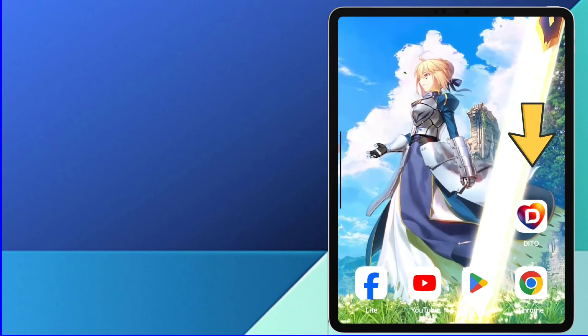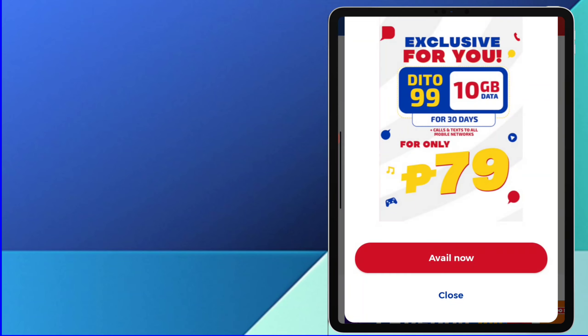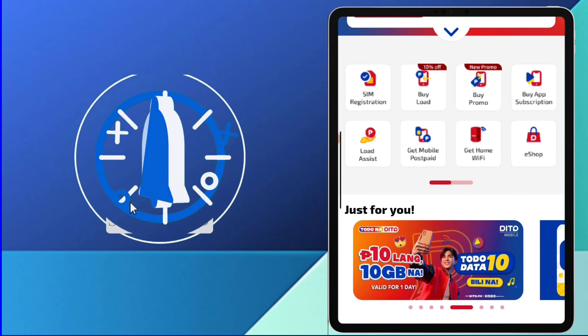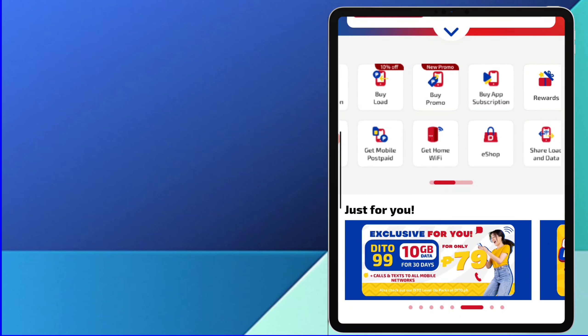Open the D2 application. Scroll down. Select Customize your number.